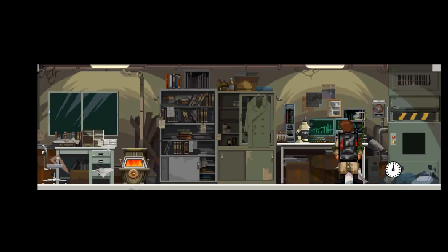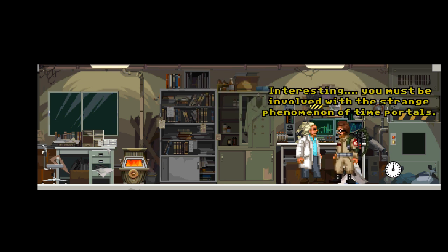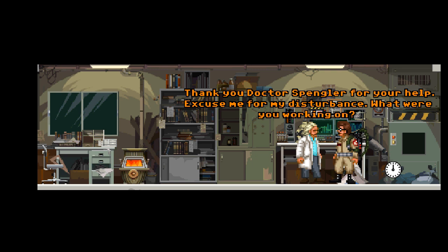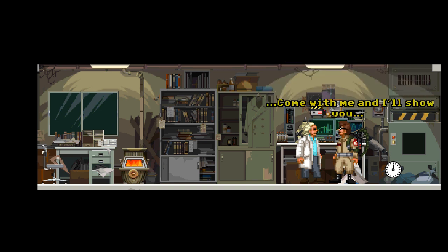It's Ghostbusters time! There's the trap. Dr. Spengler! Hi, I'm Dr. Emmett Lathrop Brown — I have a ghost caught through your equipment, do you know what to do with it? Interesting — you must be involved with the strange phenomenon of time portals. We will definitely imprison the ghost in our stockade unit. Thank you Dr. Spengler. What were you working on? Studying the recent gashes in the space-time fabric — I managed to complete my calculations to create an interdimensional portal that allows access to the spirit plane. Come with me and I'll show you.